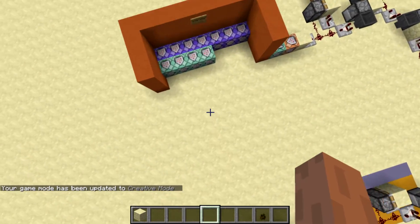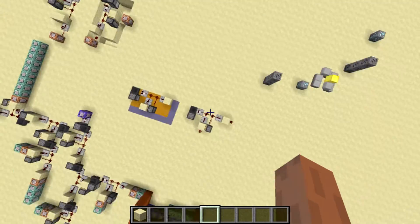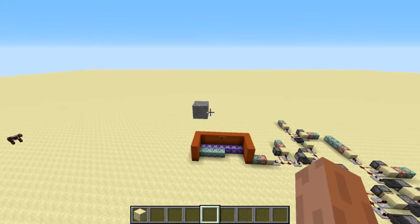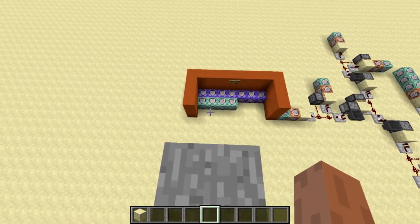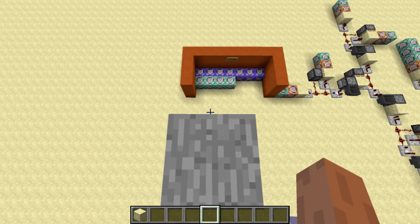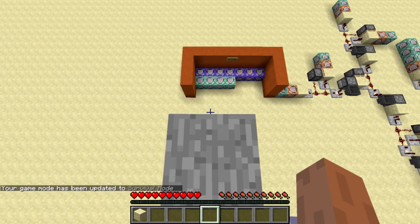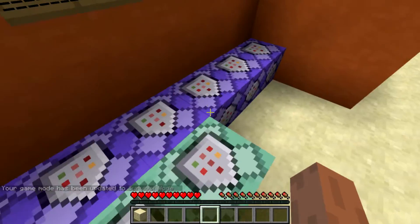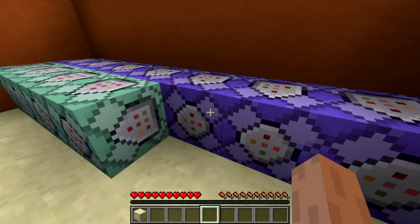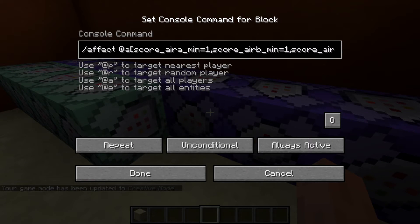If you want to make the player take no fall damage, it's really useful. If you want all of the commands, just let me know in the comments and I'll put them in the description. These commands are the effect commands, of course. A is one block under you, B is two blocks under you.